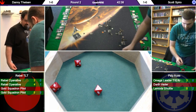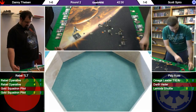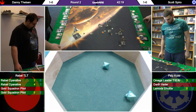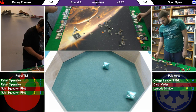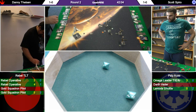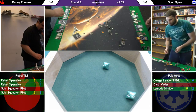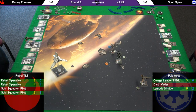Two evade dice — eyeball and an evade. He has to spend the focus if he wants to live. Oh — juke. Almost forgot juke. And he has Omega Leader's lock — he can't spend his focus tokens. That's a hit and two crits — that hawk is dead. Serious blow to his list. He's going to have to remove Omega Leader if he wants to stay in the game. Although right now they're about even — Darth Vader was a major blow to the imperial side.